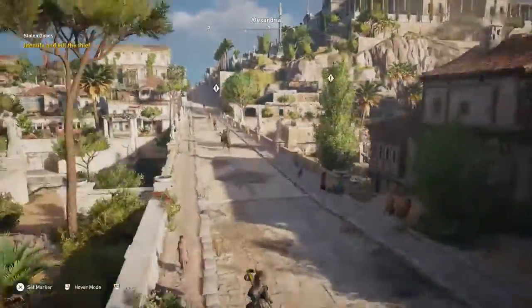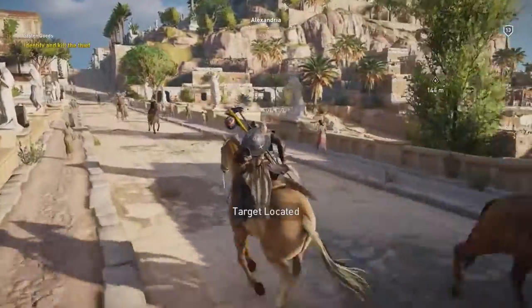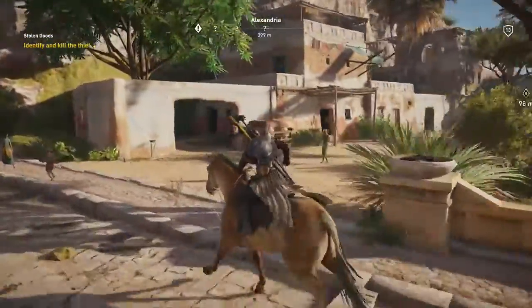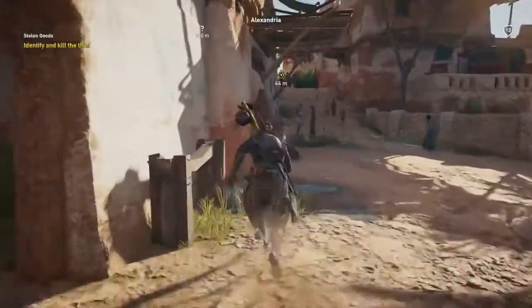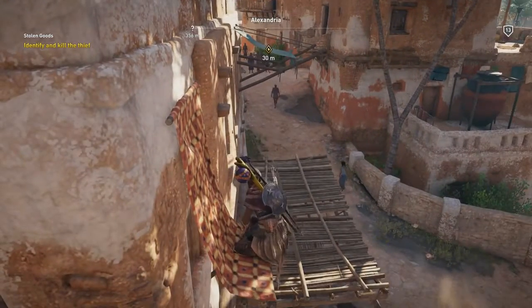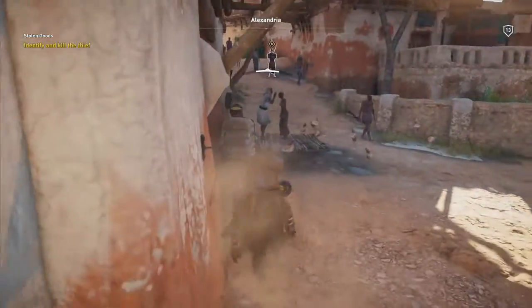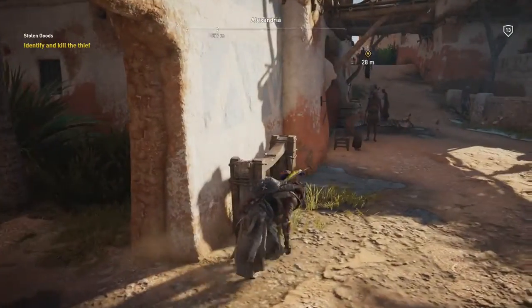Already close enough for Senu — target located. When I did this for practice there was only one guy, so I could just run up and assassinate as long as he doesn't see me coming. I assume this will be the same. I'm coming right at him, let's make sure he doesn't see me. Climbing up here — not sure if he can see me up here. Doesn't look like it. Oh crap, so much for being sneaky.